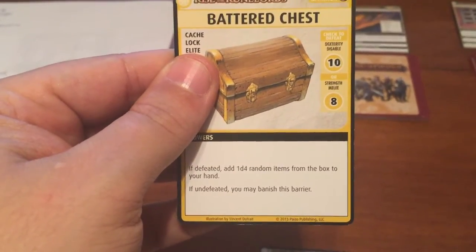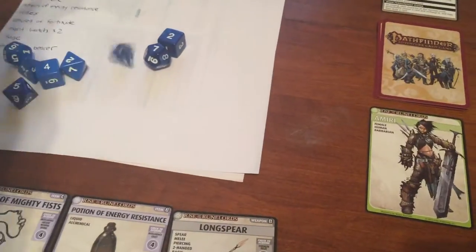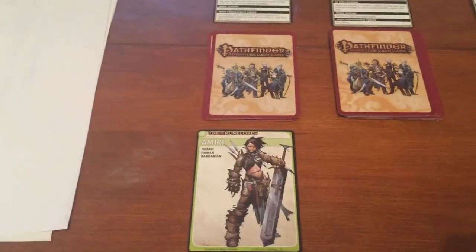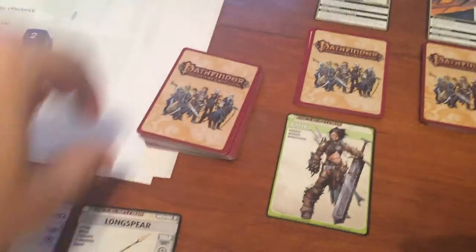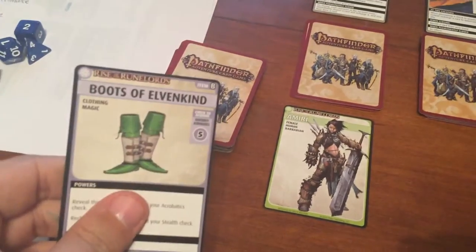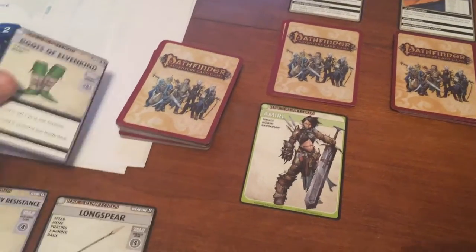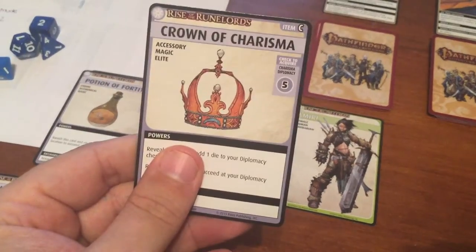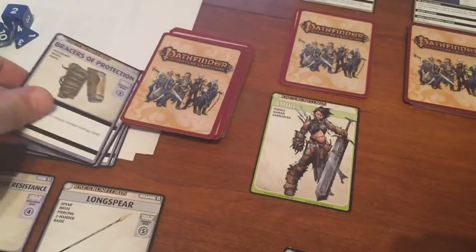She gets 1d4 random items from the box into her hand. She rolls a d4 and gets 4 random items. From the item deck she draws the Boots of Elvenkind — good for acrobatics and stealth — a Potion of Fortitude, a Crown of Charisma, and the Bracers of Protection. Not a bad haul.